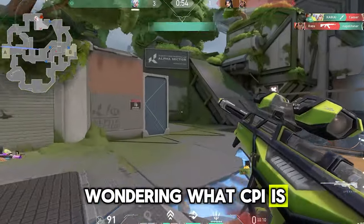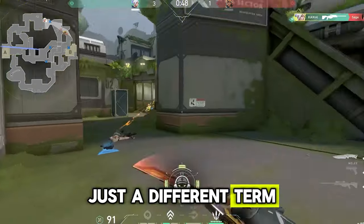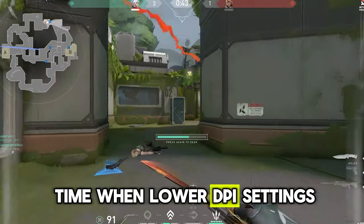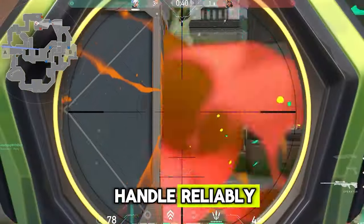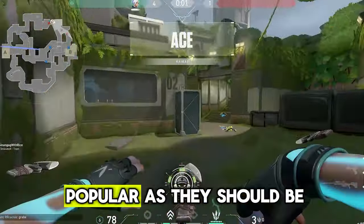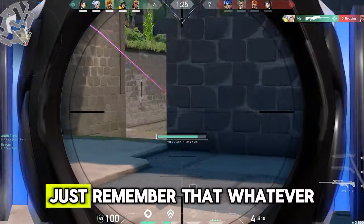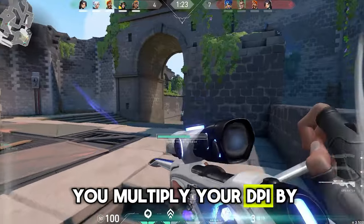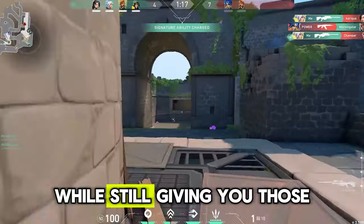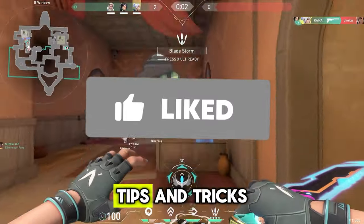Now, you might be wondering what CPI is. It stands for Counts Per Inch, and it's pretty much the same thing as DPI, just a different term. This whole higher DPI thing is relatively new, because there was a time when lower DPI settings were almost all sensors could handle reliably. But now, with advances in technology, higher DPIs are totally viable — they're just not as popular as they should be. Here's a neat trick: when you switch your DPI or CPI, whatever you multiply your DPI by, you should divide your in-game sensitivity by that same number. It keeps everything balanced while still giving you those benefits. Thanks for tuning in, and don't forget to subscribe for more aim tips and tricks.